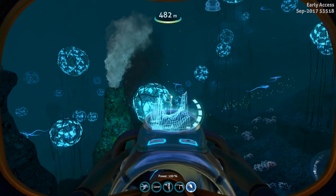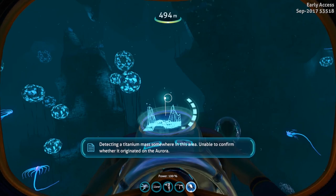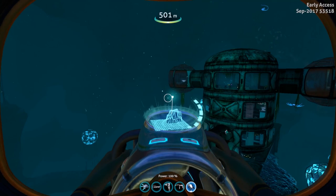So first off we have a new fish called the Cuddlefish, which you can pick up by finding one of the eggs scattered throughout various biomes, including the Lost River Laboratory area, the Deep Grand Reef Degazi Base, and the Mushroom Forest Caves. I am here at the Deep Grand Reef Degazi Base and I'm going to show you exactly where it is and what it looks like.